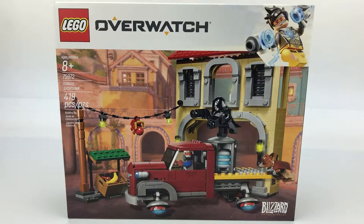On the front of the box we see the entire set — we have the nice little fruit stand and the rope with the lights on it. We can also see a building part that's included, which is just a little storefront. We also get the payload truck and we see all three minifigures: Soldier 76, Reaper, and McCree.